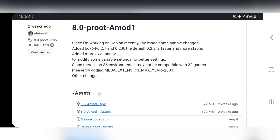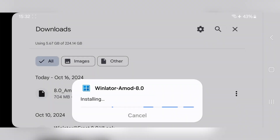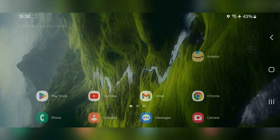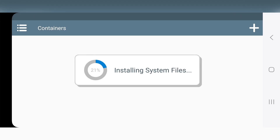Now download the package. Make sure that the old version of WinLater is not installed. Now install the package. Now open WinLater and allow permission. It starts to install.